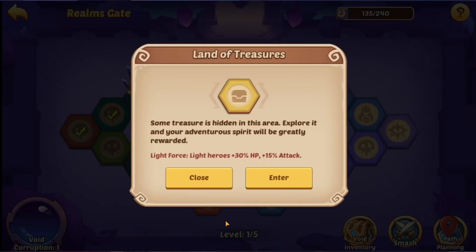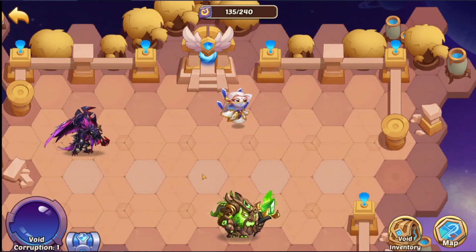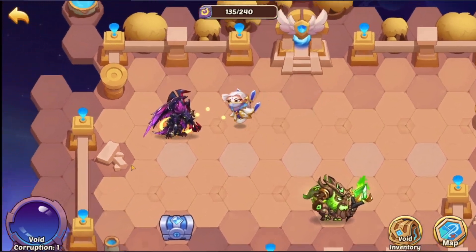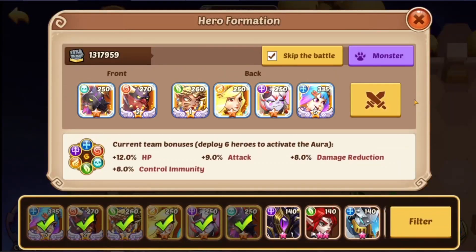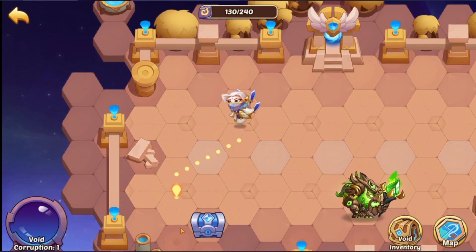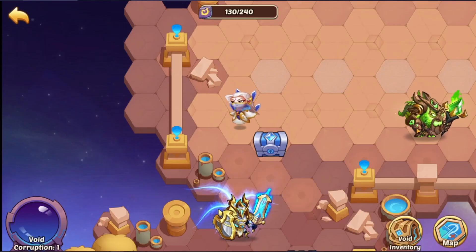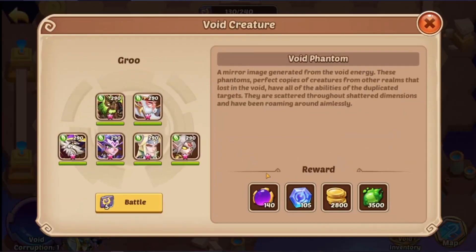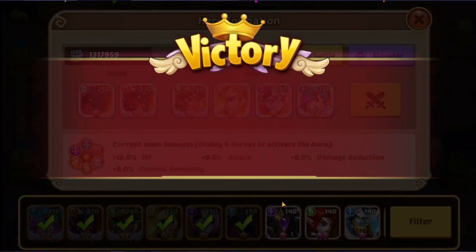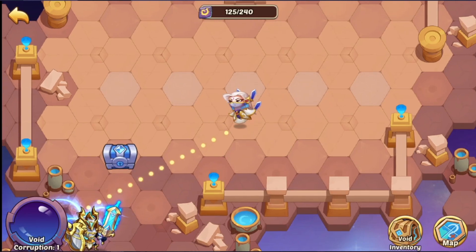Why am I pushing on? Because I want to check this — 'Treasure is hidden in the area, explore it by your adventurous spirit.' Battle — give me your stuff! Open — it costs something. You can pick what it is; I don't need that right now so I'm not going to open it. We're going to save our stuff so we can do more stuff, because stuff needs to be done.